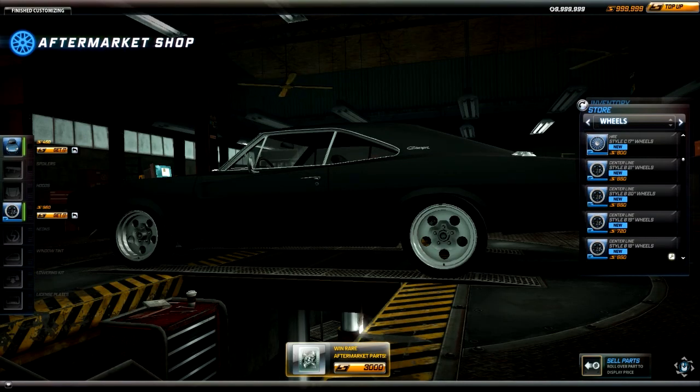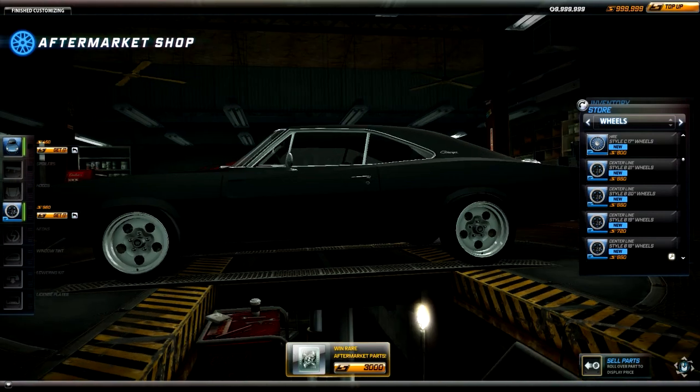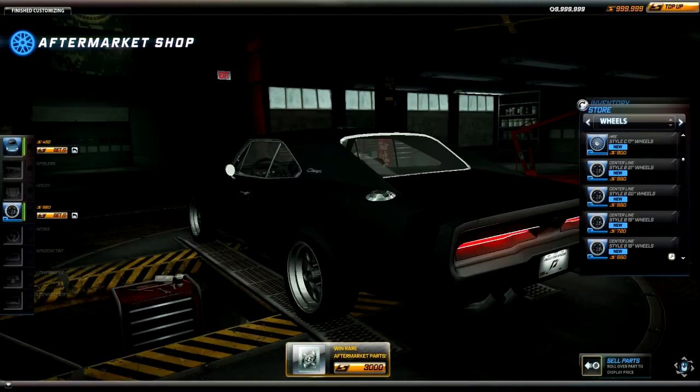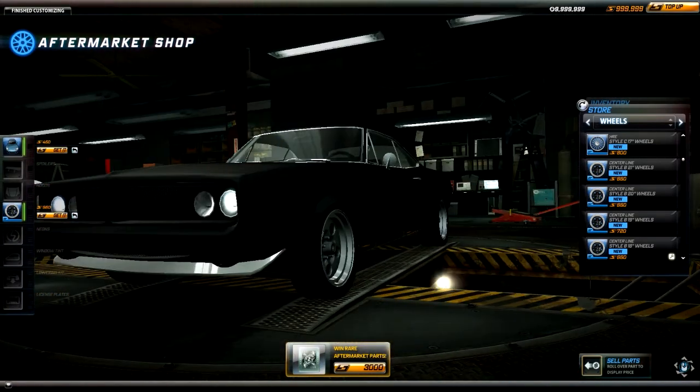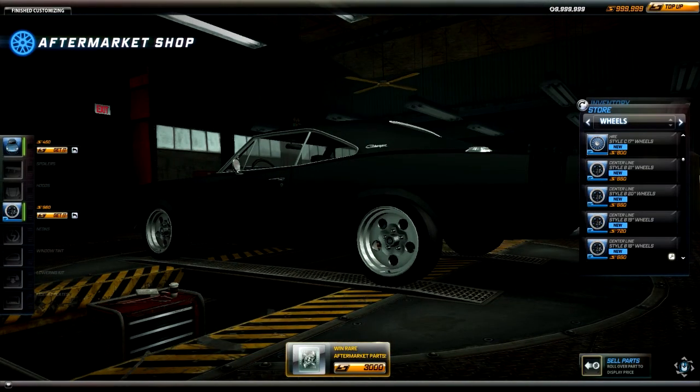I decided to put on the centerline rims because these look really nice on drag cars, obviously. Pretty sure you guys have seen this before. We're skipping spoilers and hoods just because none of them really suit this car, so I'm just gonna keep it stock as far as spoilers and hoods go. I just have a huge love for these rims on muscle cars, or on classic muscle cars.